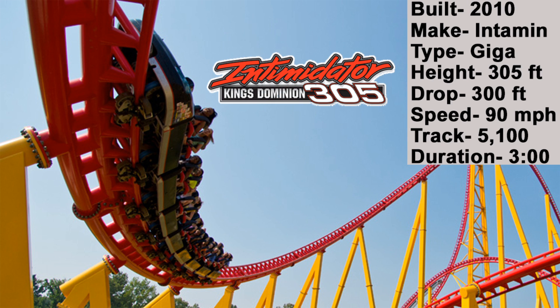Intimidator 305 opened in 2010 and is also a giga coaster built by Intamin. It has a max height of 305 feet with a drop of 300 feet and a top speed of 90 miles per hour. Intimidator 305 has a total track length of 5,100 feet and has a total duration of 3 minutes flat.